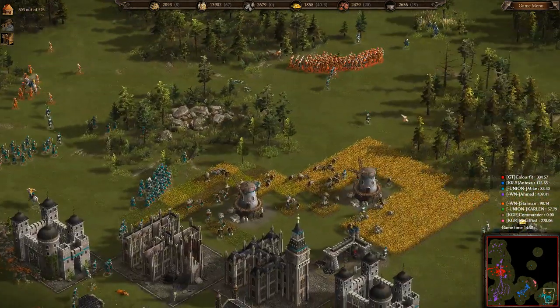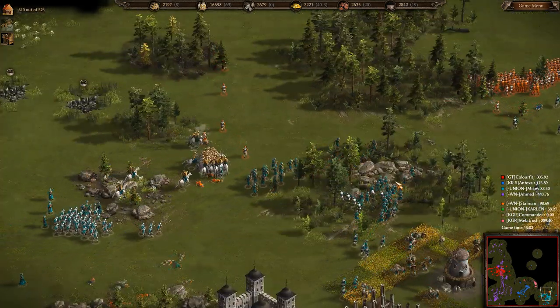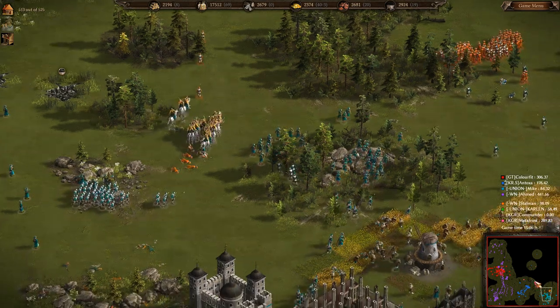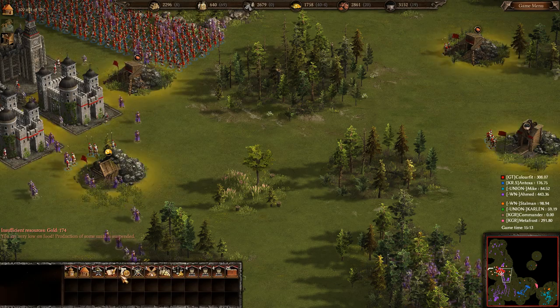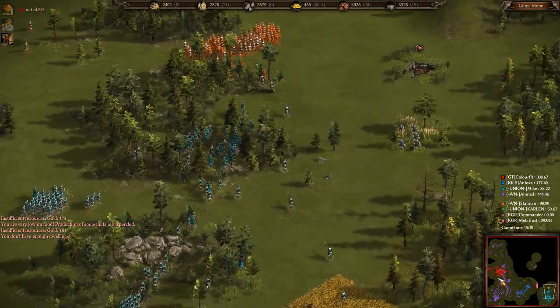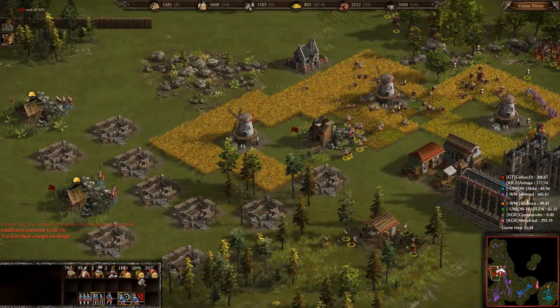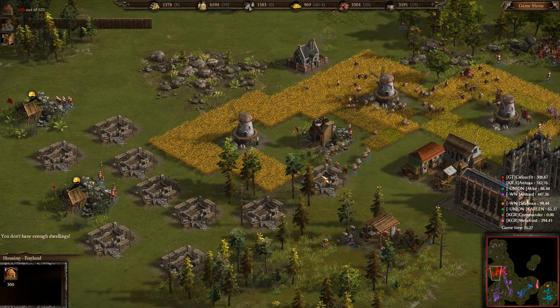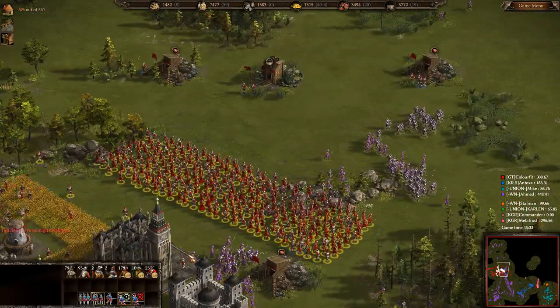Stallman has moved Union Mike over to the left-hand side and is using his massive troop force to start attacking on the right-hand side. Looks like Commander is pretty much done for this game — no more troops visible — which is going to allow Metaphros and Color Fit to go over and help the right-hand side.